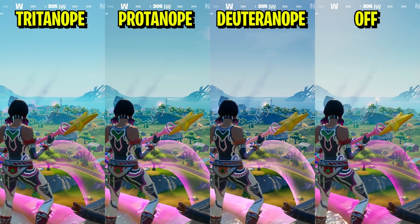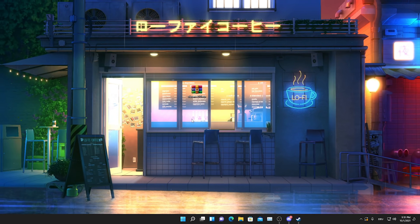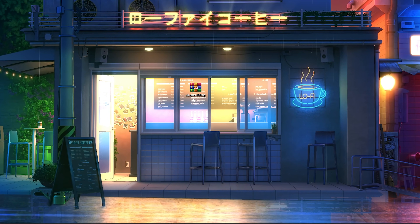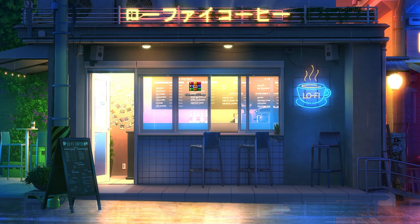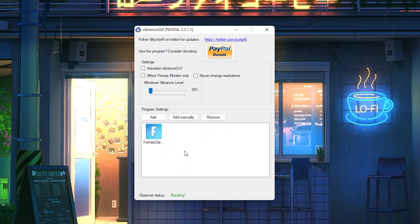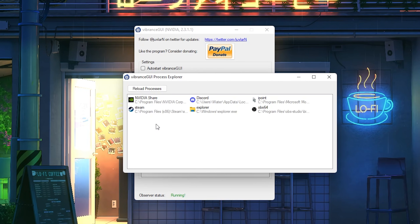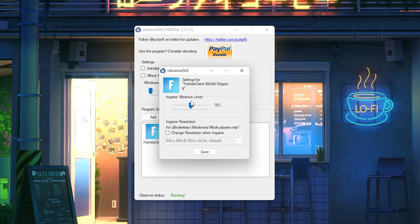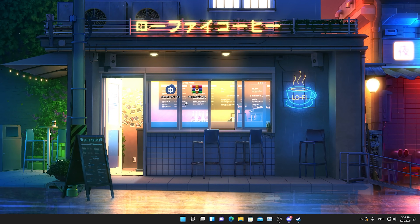I'm going to show you an extra way to make your game even more vibrant. All you have to do is click the first link in the description to find my Discord, where you'll find a program called Vibrance GUI. Open it up, drag it onto your desktop, and double-click it. Select Fortnite — if it's not listed, go into Add, but you need Fortnite running in the background for it to appear. Once it's selected, double-click Fortnite and set the in-game vibrance level to 75. Then go to Save and close the tool — you can more or less delete it afterwards.